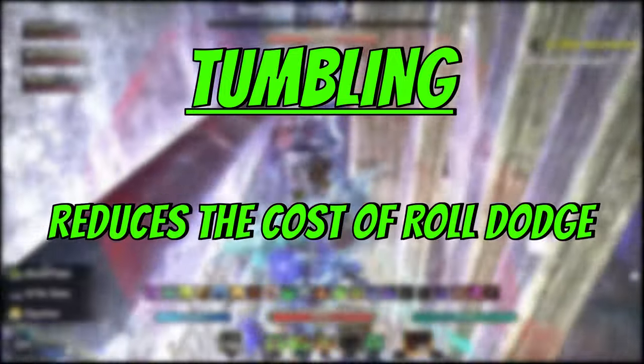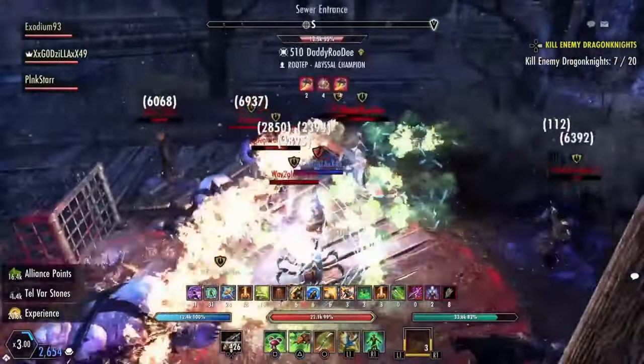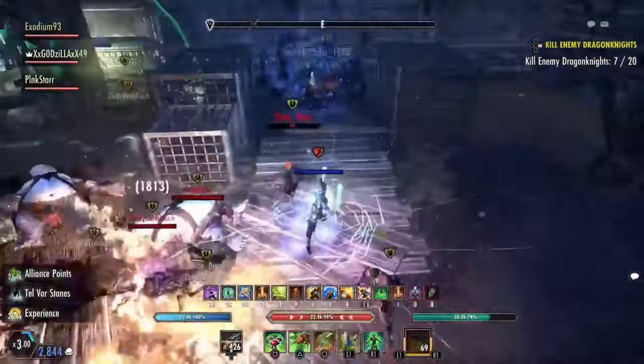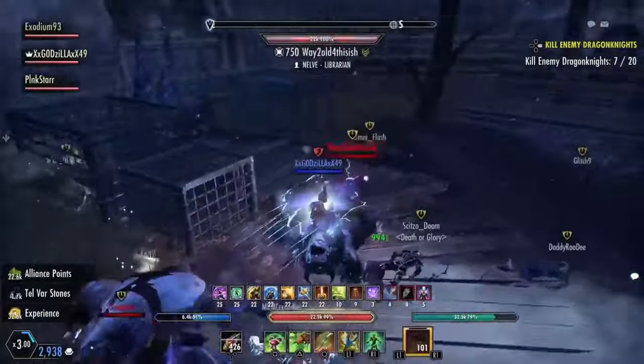Next, we have tumbling. Tumbling reduces the cost of roll dodge. This is similar to shadow ward — everyone roll dodges. Stamina builds definitely use it more than magic, but regardless, I still think it's a good idea to put at least 49 to 61 CP here.